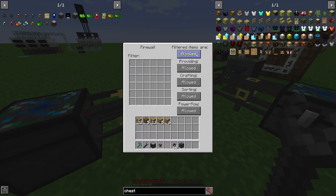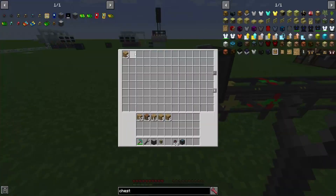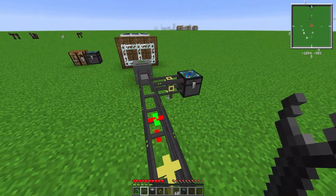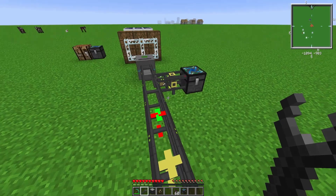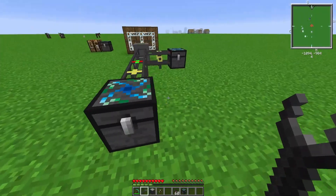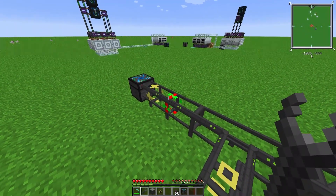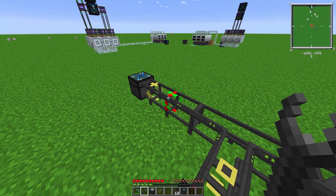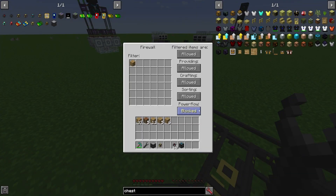If I switch back to 'filtered items blocked' it will send five. And if I have wood planks in the filter with 'filtered items blocked,' it will not send anything. With 'filtered items are allowed' and wood planks in the filter, it will once again send those wood planks. Pretty basic pipe — can be useful if you don't want items going to certain parts of your factory, or if you want to turn off part of your factory.